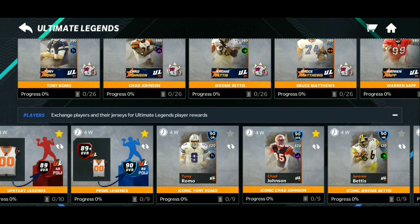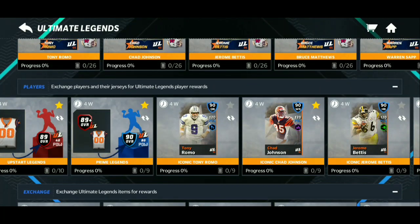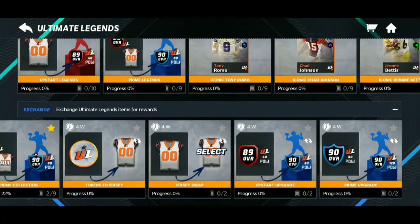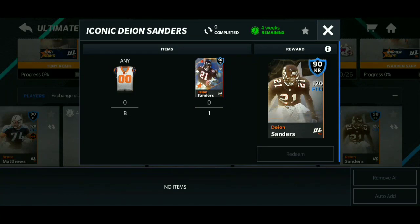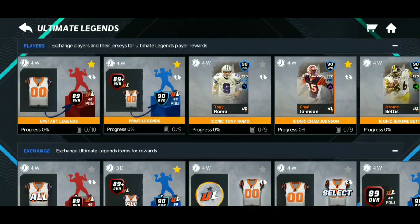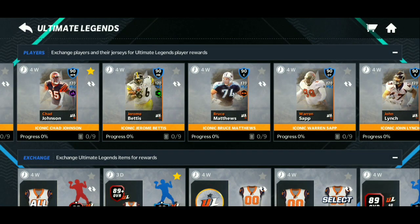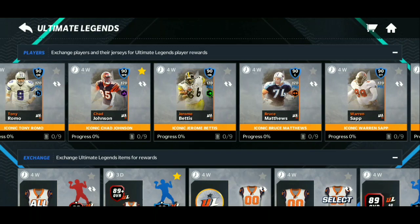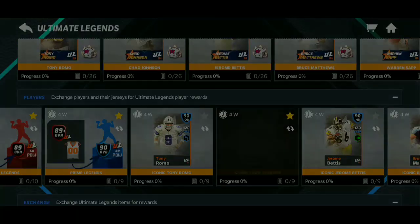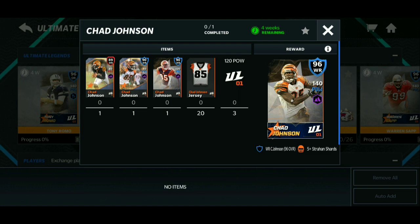One last thing before wrapping up — everything I showed applies to any of these 90s. Say you want Deion Sanders: any badges, your prime player. Scroll down and select the prime player — I don't recommend doing a random player. If you get someone you didn't want, you'll just have a 90 overall sitting there since they're non-auctionable.